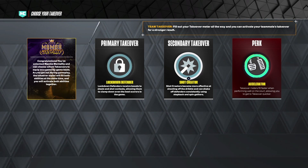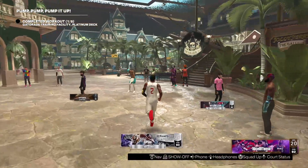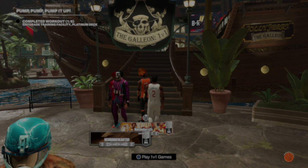For takeovers I was rocking slashing, but the best takeover combination you should use is lock and shock herding. With shock herding you can hit insane mid-range shots and the defense is already impeccable. If you prefer playing on the perimeter, you can definitely go ahead and rock the slashing takeover instead.